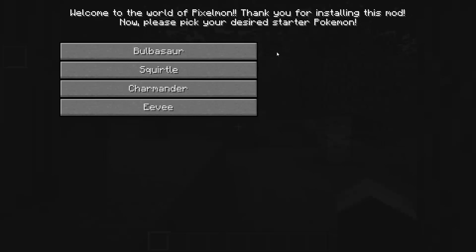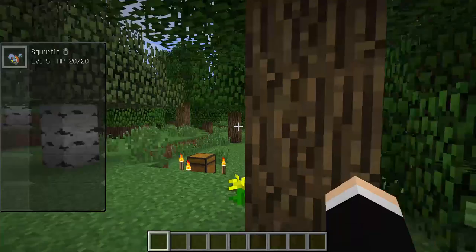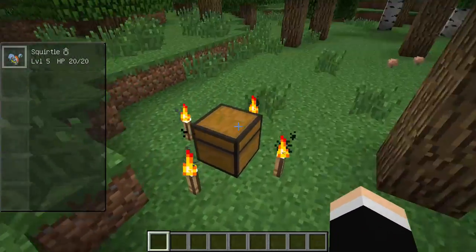We're going to pick our first Pokémon here. We have Bulbasaur, Squirtle, Charmander, and Eevee. I'm going to go with Squirtle — I don't know why, I'm just going to do it. I turned the bonus chest on and I'm going to grab this stuff.